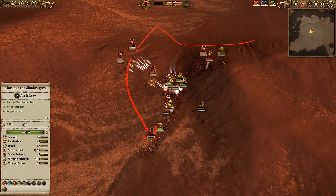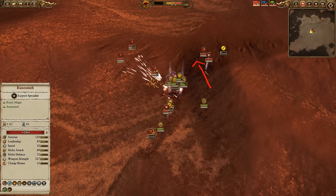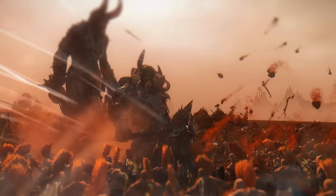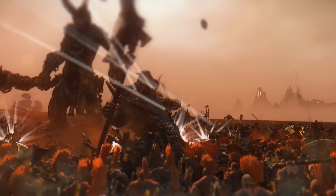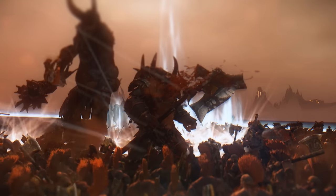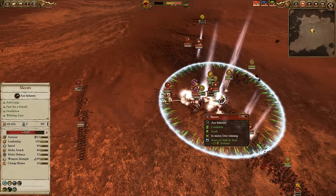The Ungor Spearmen are giving up, and that is why the Bestigor would have been better served off to this side. The Gorbl are having a hard time because both units of Slayers are against that one Gorbl, plus all that ranged fire coming in. Good job shutting down one of those Gorbl more or less, but it could have been just one of these Slayers in there with the other one taking care of the Chariot.